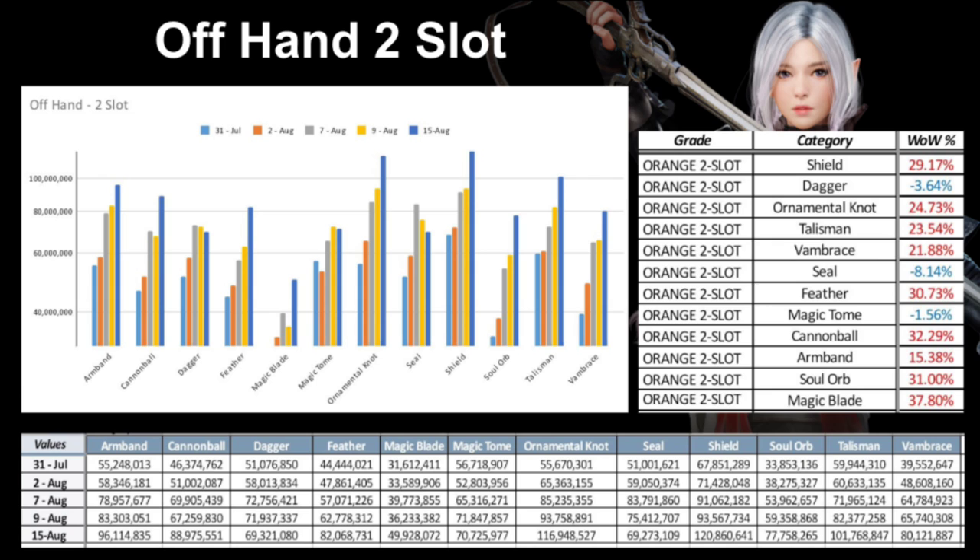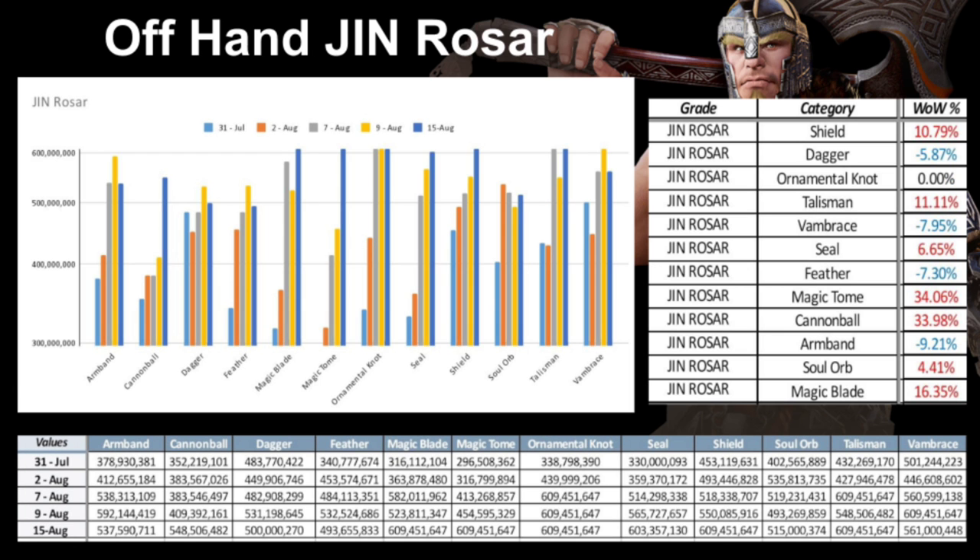With Gin Rosar, there have been some increases as high as 34%, while some have decreased about 10% week over week. The cheapest Gin Rosar is the Feather at 493 million, which is still almost double the cost of Gin Leverto — sub-weapons are almost double the cost of main hands. The most expensive Gin Rosars have hit their price cap.